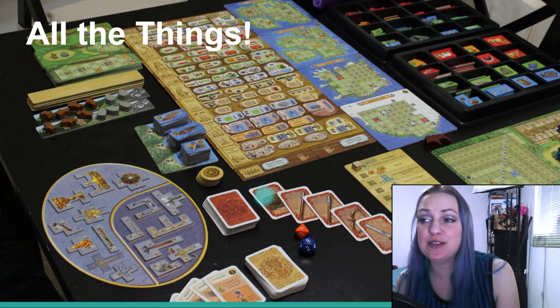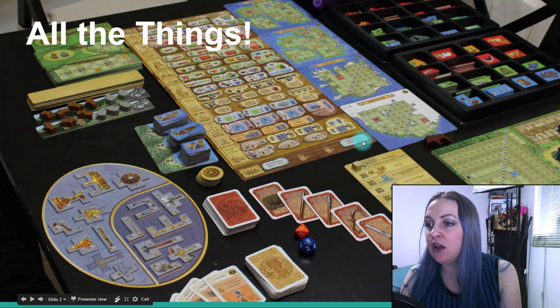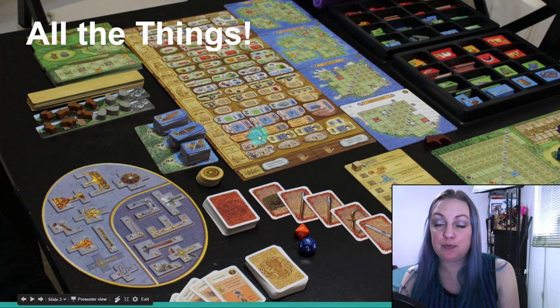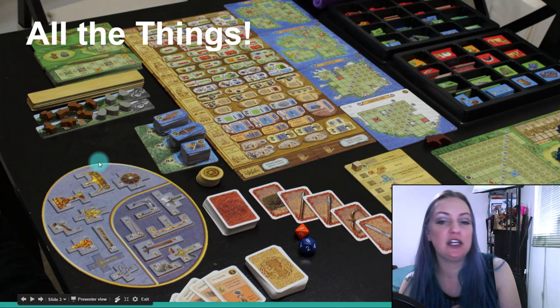This game is a table hog though, so on my little Ikea table without the wings put out it pretty much takes over the whole thing. You have a lot of chits, excess boards, player boards, a few decks of cards, a lot of other bits, and then you have the main board where you do your worker placement. The quality of the chits and wood and everything else in the game is highest quality.